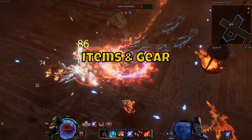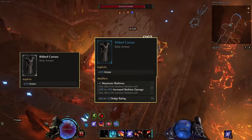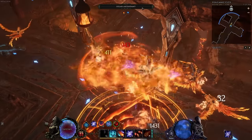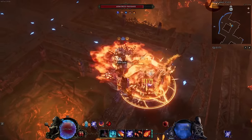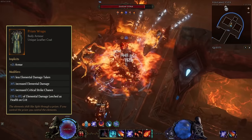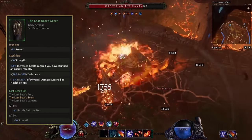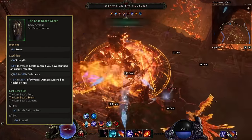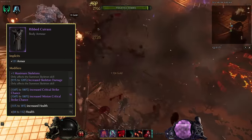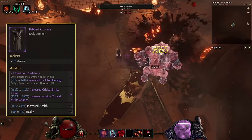Gear has different rarities depending on how many affixes it has. Common has no affixes, magic has up to two, and rare has up to four. These affixes have different tiers ranging from one to five, with one being the lowest. We also have unique items with one or more unique modifiers, set pieces giving bonuses depending on how many pieces are equipped, and exalted items which are like rare items but with one or more affixes of tier 6 or 7, where 7 is the max.